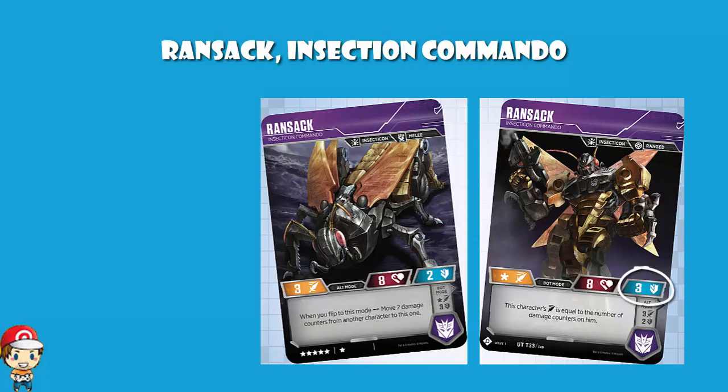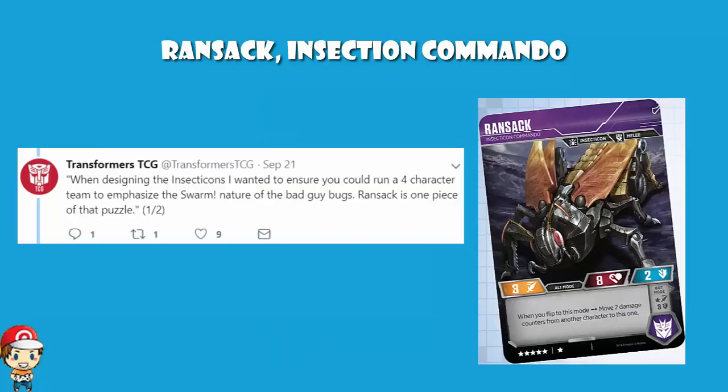It does actually have a cost of just six. Six is incredibly low. This was revealed on the Transformers TCG Twitter, and the card designer, Matt Smith — I hope it's the same guy that played Doctor Who, but it's probably not — said when designing the Insecticons, 'I wanted to ensure you could run a four-character team to emphasize the swarm nature of the bad guy bugs.' Ransack is one piece of that puzzle.